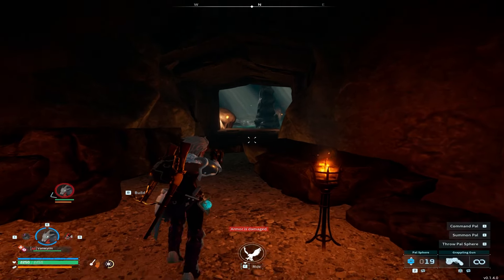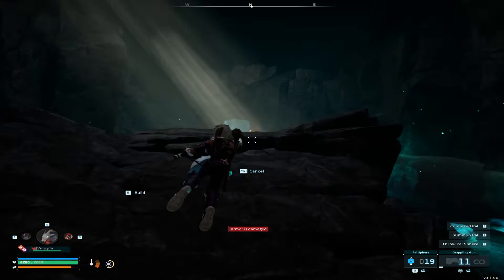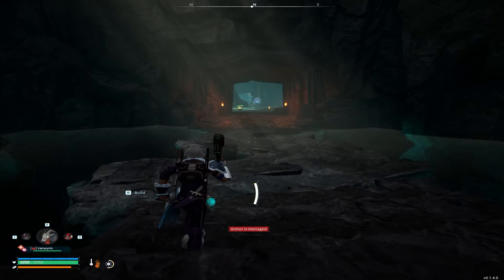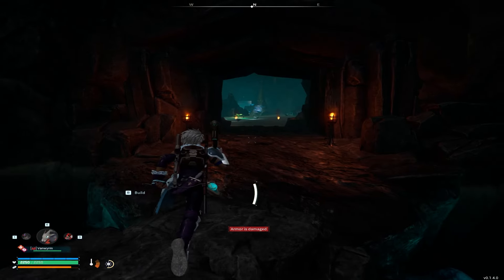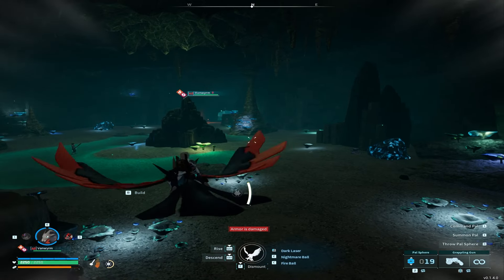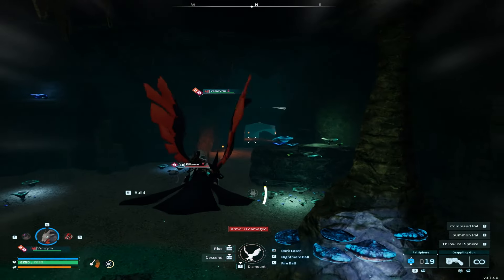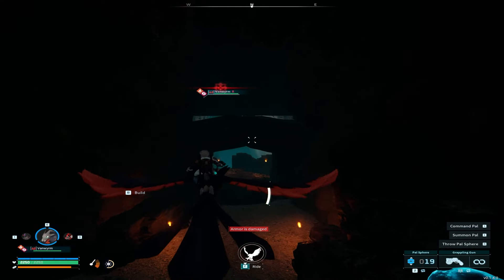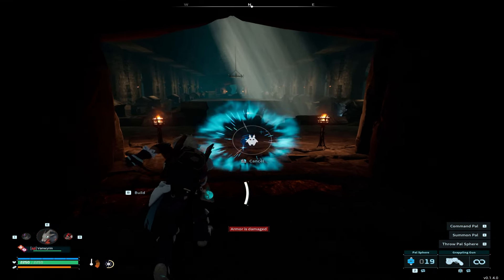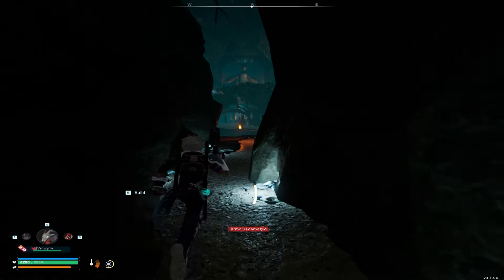I'm already level 42 and these enemies are like level five, so we're just going to zoom past them. Make sure your pal with the saddle does not die on the way there — otherwise it's completely useless. You need the pal with the saddle to do the glitch. There are pals and soldiers with guns in the other room, but that doesn't matter — getting to the end chest is what matters.